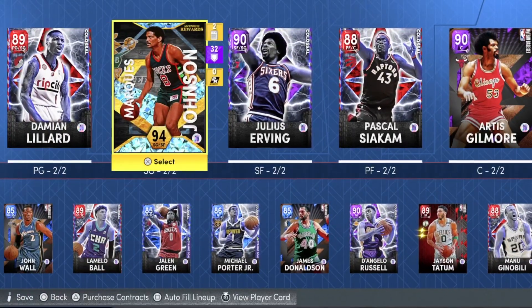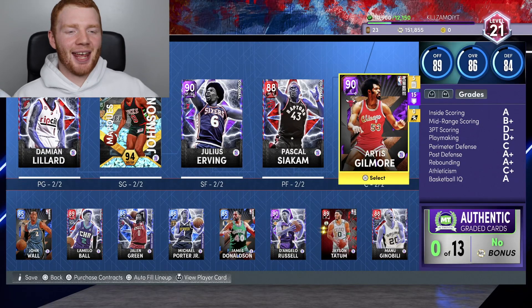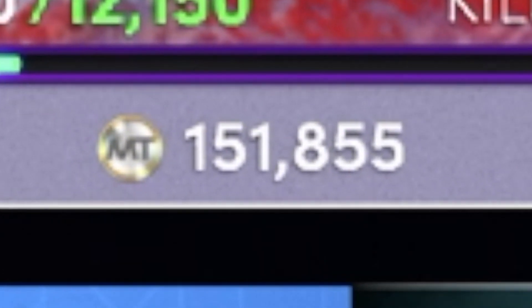I actually can't believe it. 2K22 has been out for less than 48 hours and you guys see the title correctly — I'm getting my first pink diamond already. You can see my team, it's looking quite nice, but the best part about my team right now is we've got 150,000 MT, and with that MT we're going to be able to get our first pink diamond.